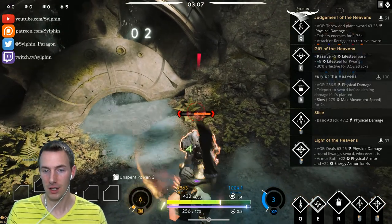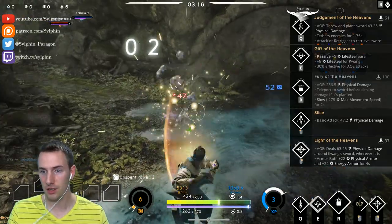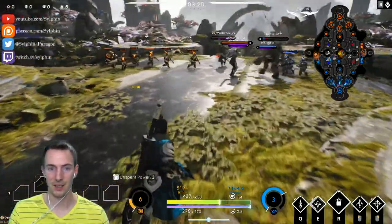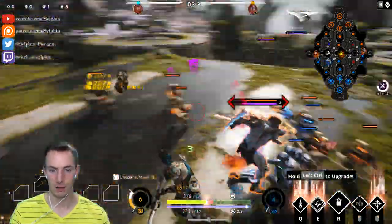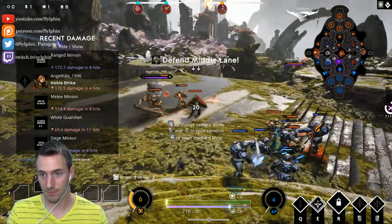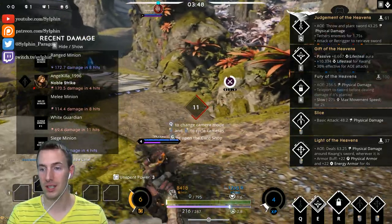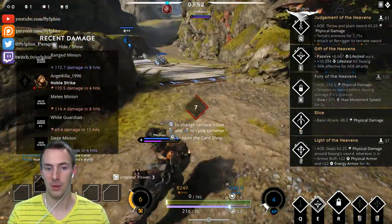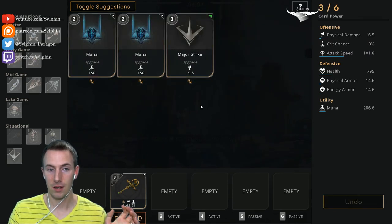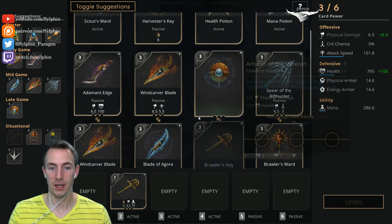The second ability we got was Judgment of the Heavens - Q or Square on PS4. You throw and plant your sword into the ground, dealing 43 physical damage. It also tethers the enemy for 1.75 seconds. Here we tried to tether that Graystone away from us so we could survive that conflict, but it didn't really work out.